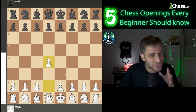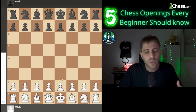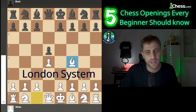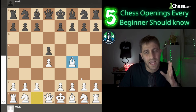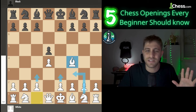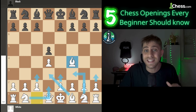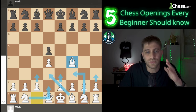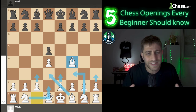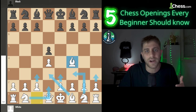Finally, the London System — a solid and flexible choice that's becoming increasingly popular, especially for beginners. It starts with d4 followed by an early Bf4. The beauty of the London System is its simplicity and the fact that White can build a strong pawn structure while maintaining flexibility. Unlike some other openings, the London System can be played against almost any defense by Black. White looks to develop all the pieces with pawns supporting key squares. It's great for players who want a reliable, consistent opening that doesn't require learning so much theory.